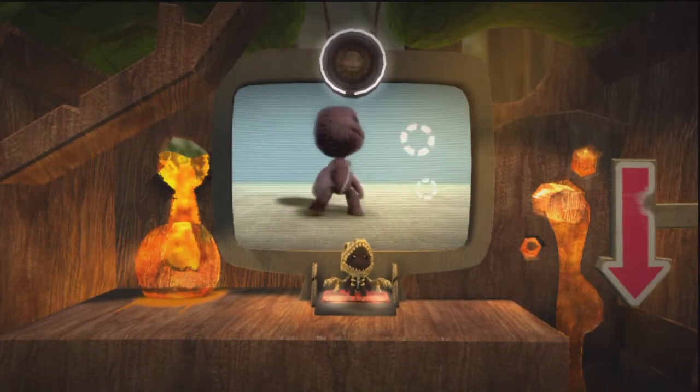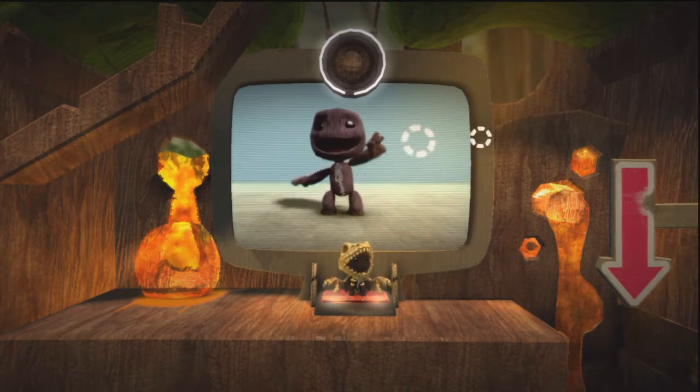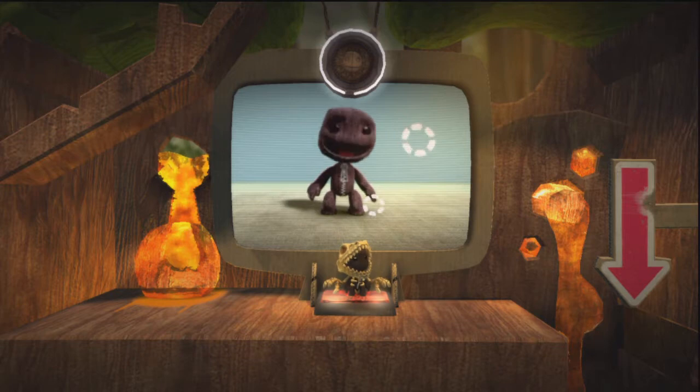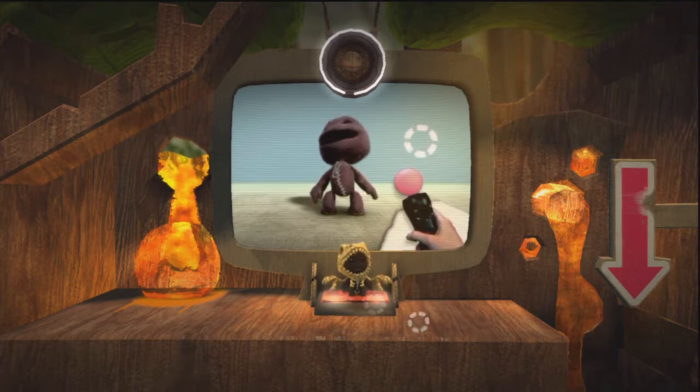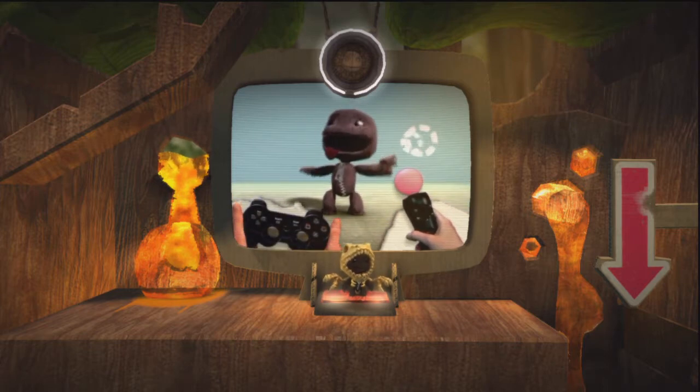In this LittleBigPlanet demo, you must always have at least one friend to scamper around with when you're using the PS Move motion controller. One of you can operate the motion controller, while others can play with wireless controllers.